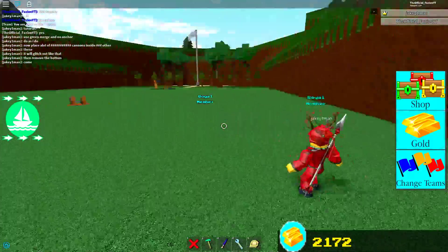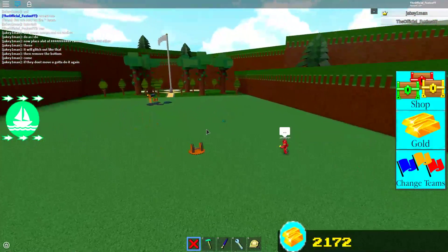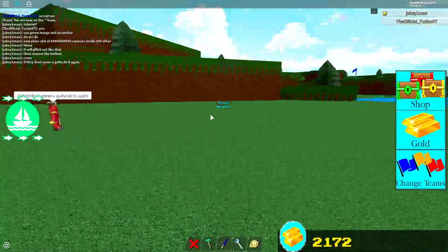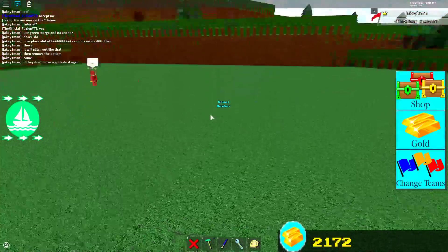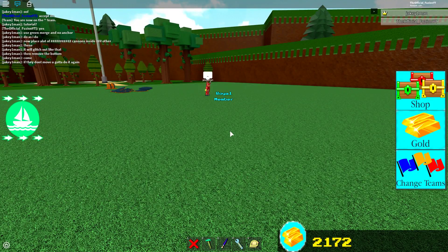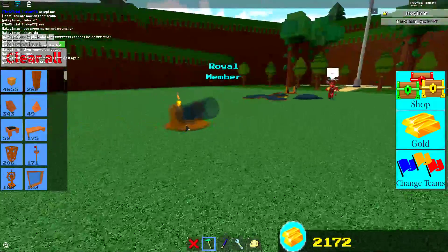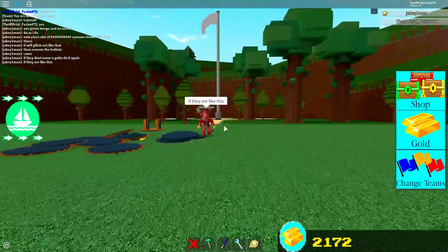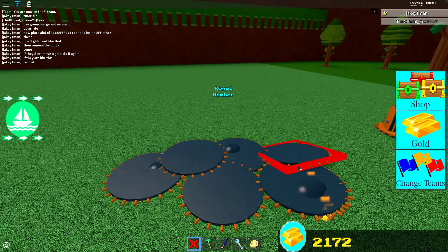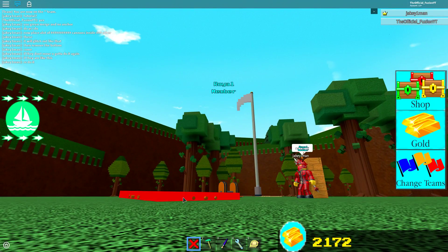Boom — we are invisible! When you actually glitch the cannons together, you want to remove the bottom of it. If they don't move, you've got to do it again. I am invisible at the moment — this is insane. If they end up positioned like that, redo it.